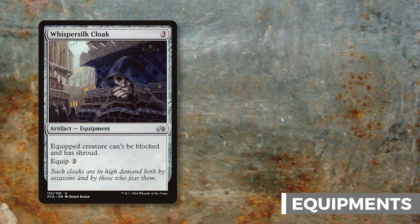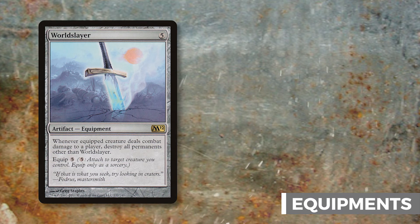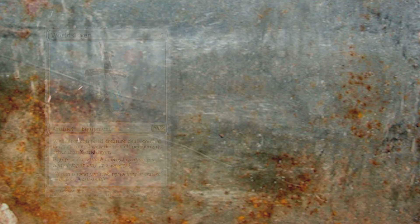The funniest card in this deck is Worldslayer. Whenever the equipped creature deals combat damage to a player, you destroy all permanents other than Worldslayer. Since Zurgo is indestructible on your turn, he'll survive along with the Worldslayer itself — lands, artifacts, enchantments, your board, everyone's board — all gone. Everything wiped except Zurgo and Worldslayer.